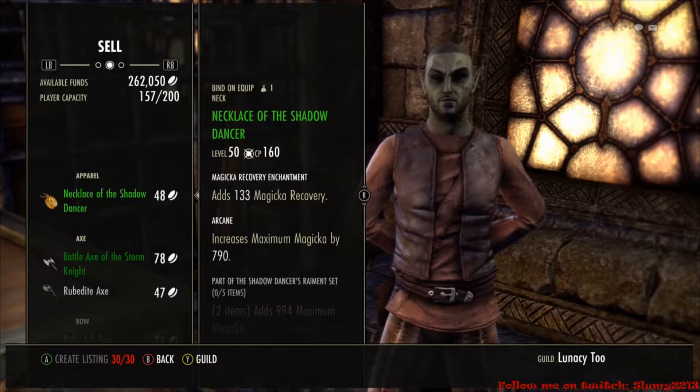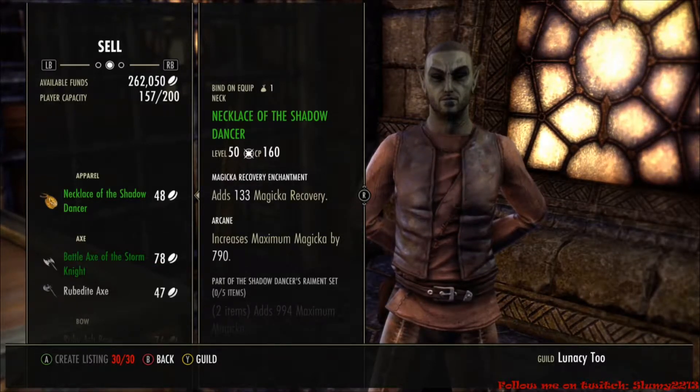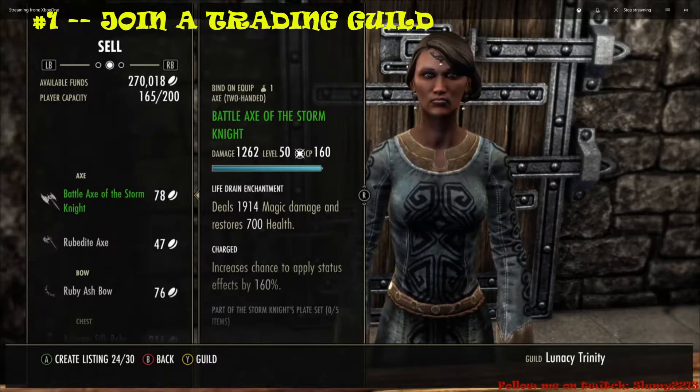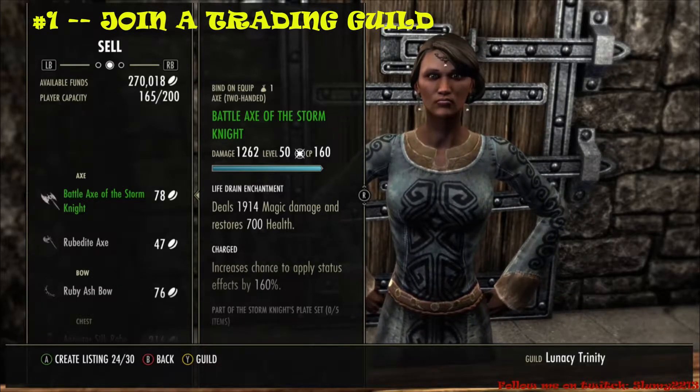Make sure you stay tuned to the end of the video because I have a good grind spot for gold. So let's get started with the top ways of making gold in this game. If you want the absolute quickest way to make gold, join a guild — this is the best way to make maximized profits.